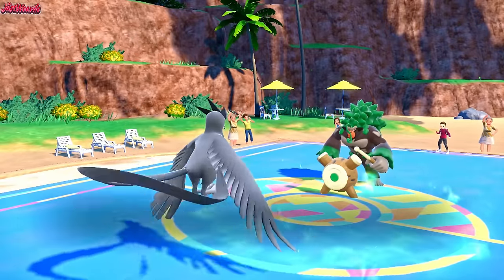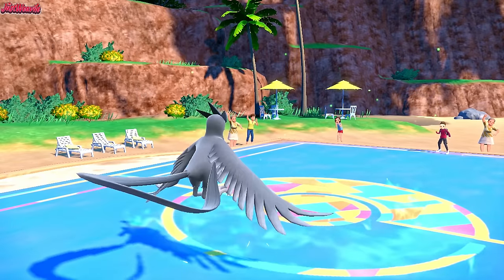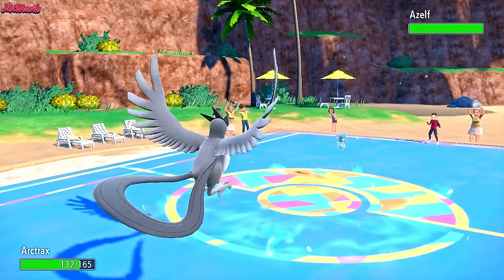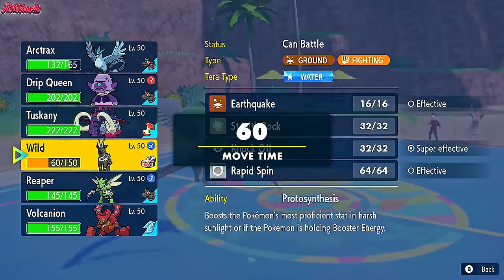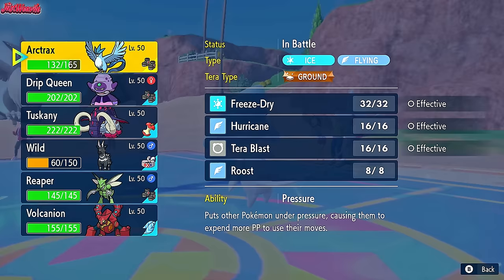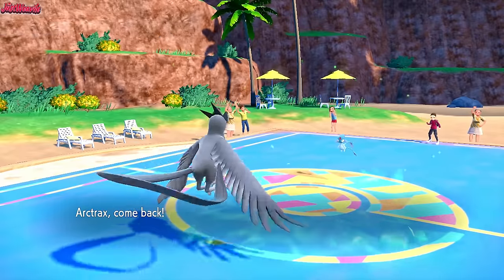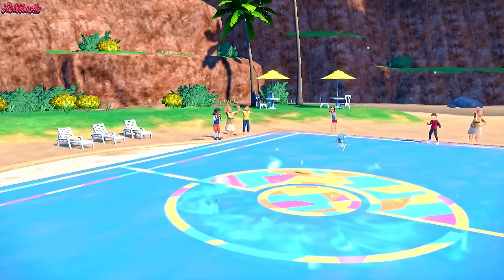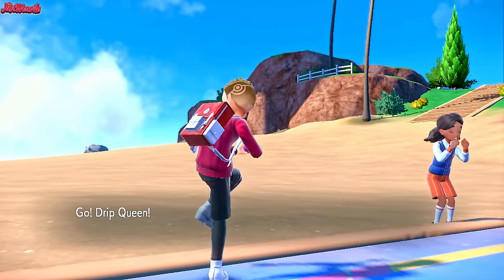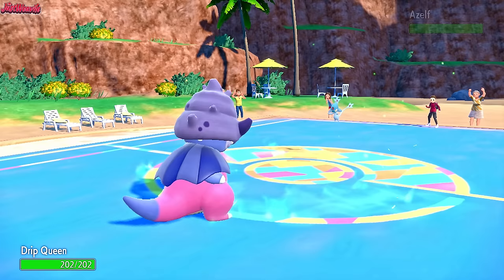That damage tells me they may be banded, and Rillaboom is usually banded. Azelf comes in - that's an interesting choice. Azelf being in means Stealth Rocks are likely going up, or they might go for a Thunderbolt or Fire-type move. I am going to go into Slowking. The snow from Chilly Reception does benefit the Articuno before it Terrastallizes, boosting our physical defense. This seems like a decent opportunity to get Slowking in.